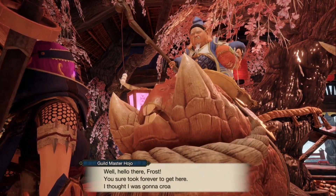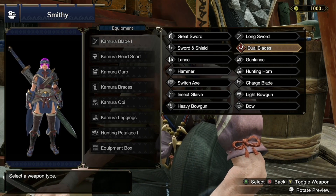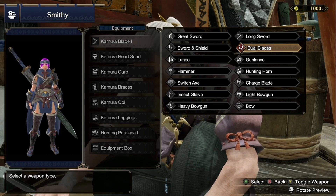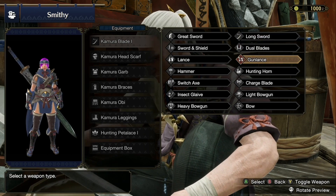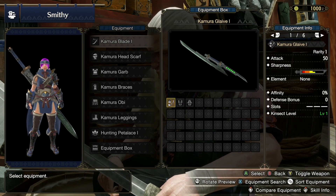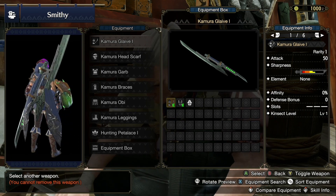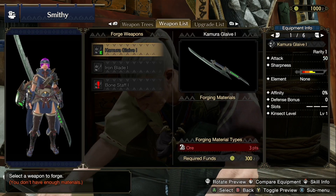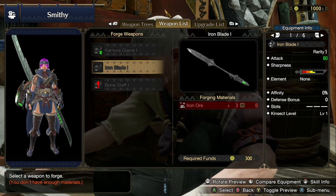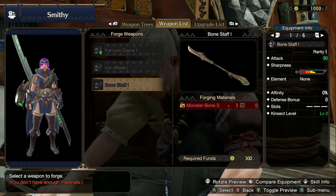Well, hello there Frost. My thing was the dual blades in the beginning, but it was just doing too little damage. There was dual blades, long sword, and the glaive. The glaive looks dope now. I think that's one of my favorite things about this game — the fact that you can get a discovered thing so rapidly.